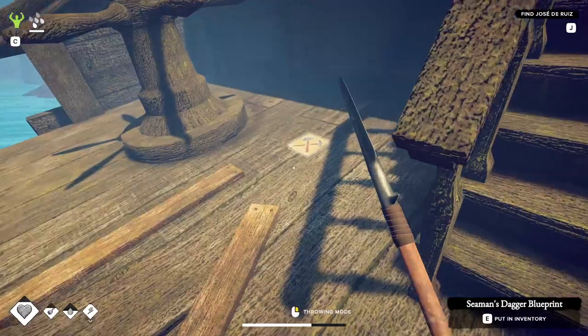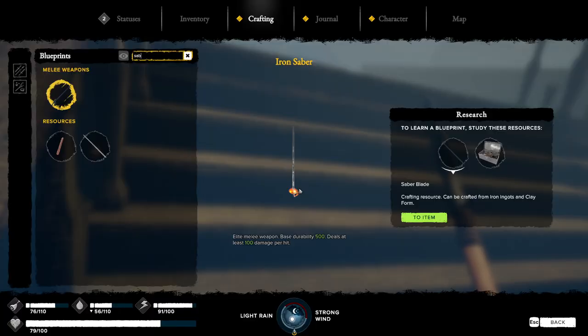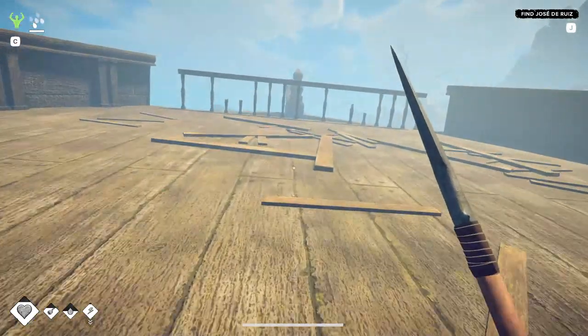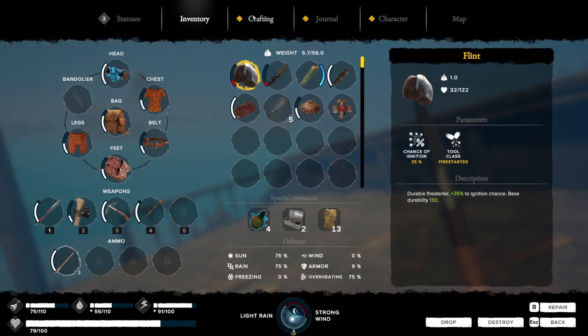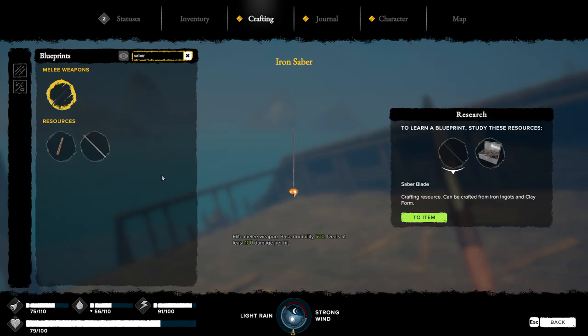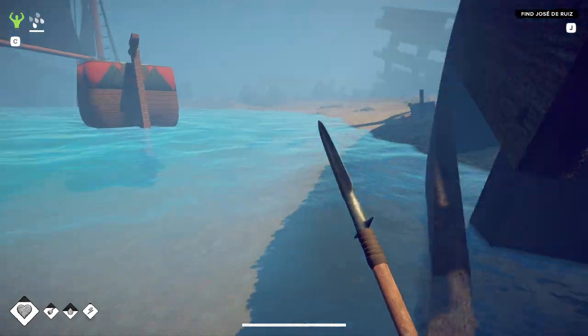There are actually treasures all around here, it's kind of crazy. And there it is — a Seaman's Dagger. Also I'd like to point out that we can actually make a Saber now. This is something they added during this update to give a use for the saber blade. I'm pretty sure the saber is going to be stronger than the spear — iron spear does 40 damage a hit and the saber deals 100.